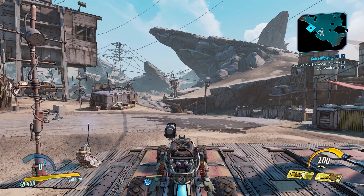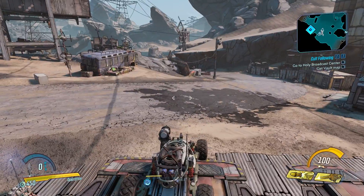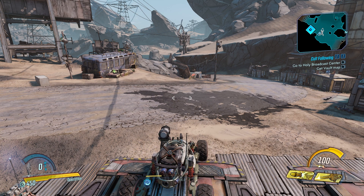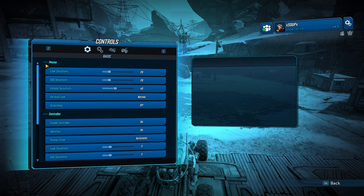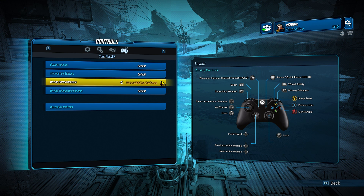For whatever reason, the way you change these controls is not under your keyboard and mouse settings, but under the controller settings. So you go to Options, you go to Controls, click the controller icon, and under Driving Button Scheme, change it to Vehicle Relative Left Side.